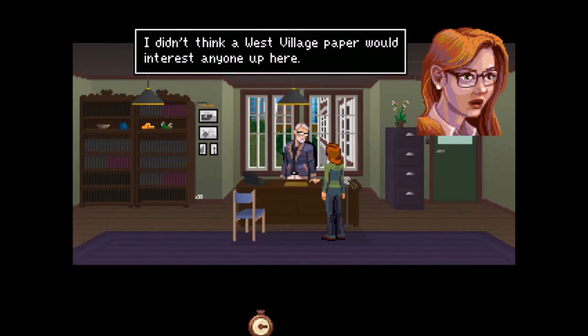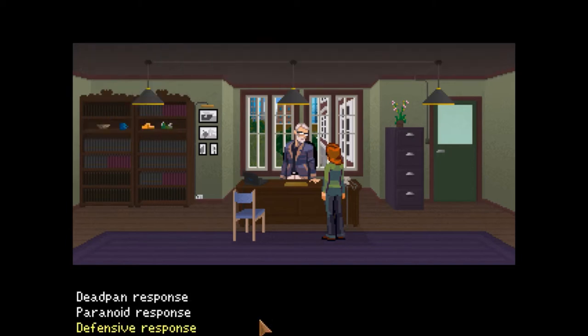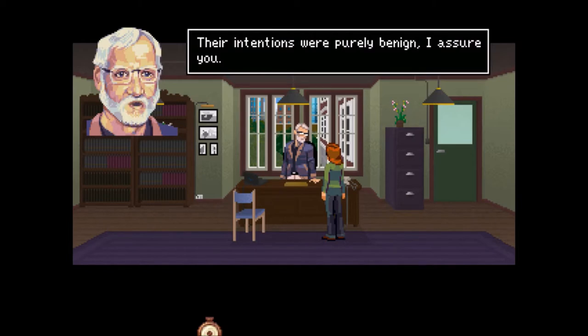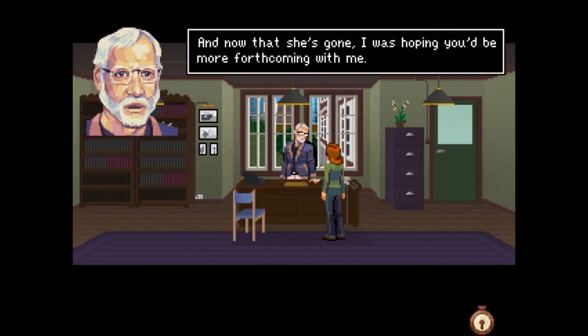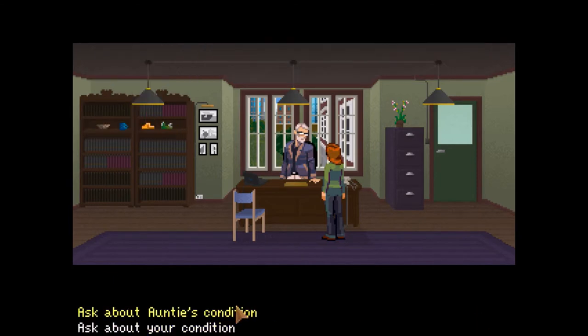I didn't think a West Village paper would interest anyone up here. The staff read them because they were more interested in you. I'd be defensive in that case - I'm this close to leaving. Why am I here? Their intentions were purely benign. It was your aunt they were primarily interested in - they wanted to know more about her family. And you proved to be less than eager to comply. It was your choice to make. Your aunt was an interesting case, and now that she's gone, I was hoping you'd be more forthcoming. We can discuss her condition, and yours too, of course.